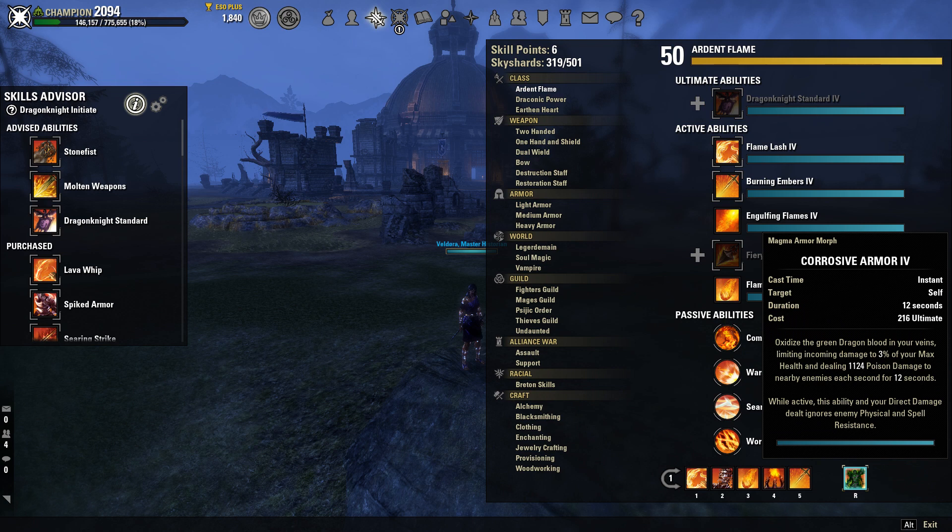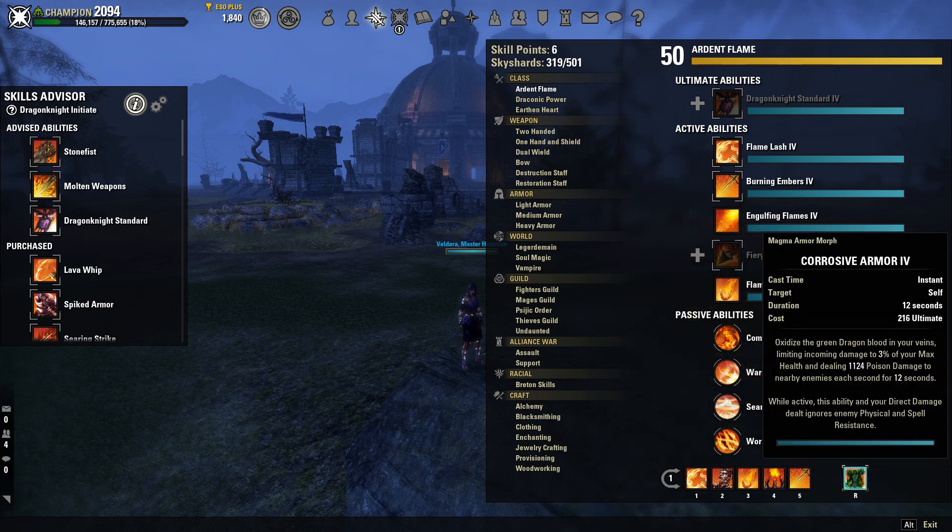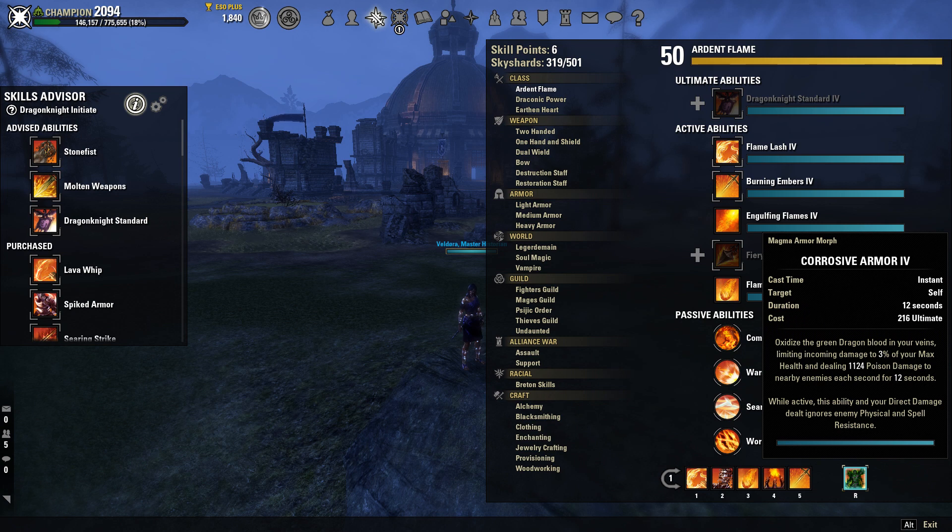My favorite ultimate in the game — Corrosive. It reduces your incoming damage by 3% and you ignore your enemies' direct physical and spell resistance for direct damage, so things like Flame Lash hit like an absolute truck. I think it's the absolute best ultimate in the game right now. Magicka Leap heals the people you're hitting, and Standard is too unreliable since any smart player will just walk out of it. Trust me, use Corrosive.